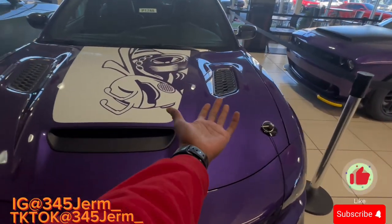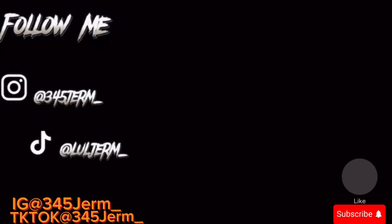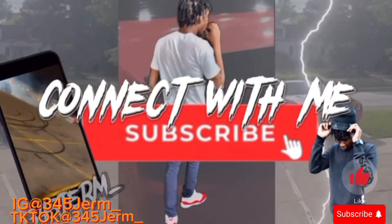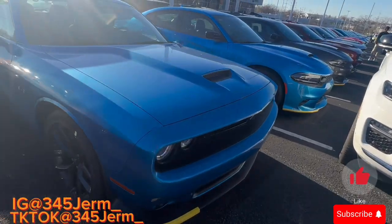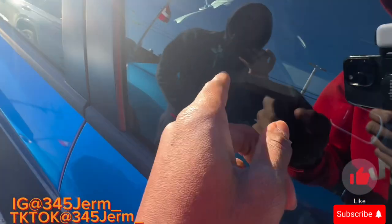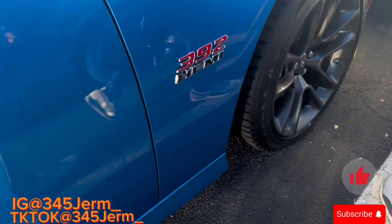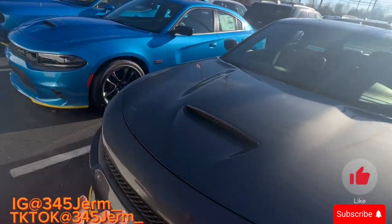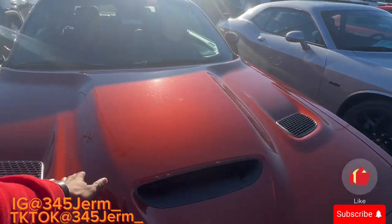As y'all can see, this is the plum crazy SuperBee Charger. This looks like the Last Call 345. It doesn't got the Alcantara leather seats though — just cloth — but it got the black 345 badge. It got the hood that I want. Look at the Scat Pack seats, the Alcantara. Big 390 deuce — let me know down in the comments: do y'all get the blue 390 deuce or the orange 390 deuce, the Challenger or the Charger? But this one got the Hellcat hood on it with the three vents. This the hood I want, this the hood I need.